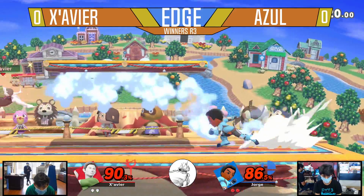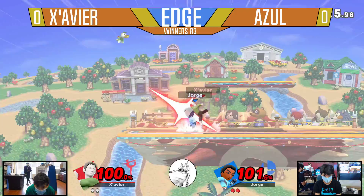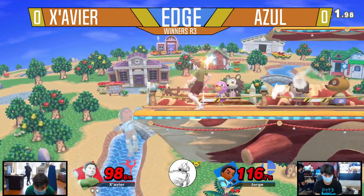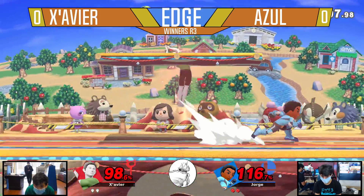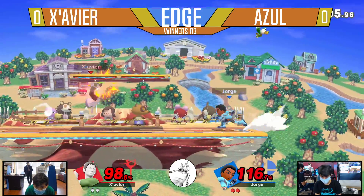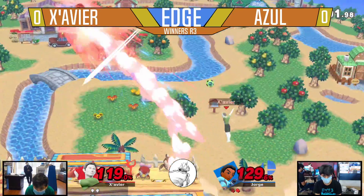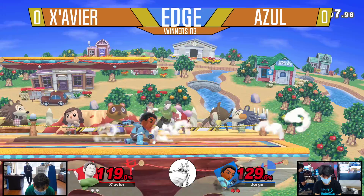It looks like Azul has enough and he's playing really well with this character. But Xavier's slowly on the come up. Hey, what up iRod, how you doing? Cheer on your boy, you already know it. Xavier looking for the one hit to kill. Get some good damage with the command grab — kind of spook him a little bit, make him drop shield, maybe later on as a conditioning tool.